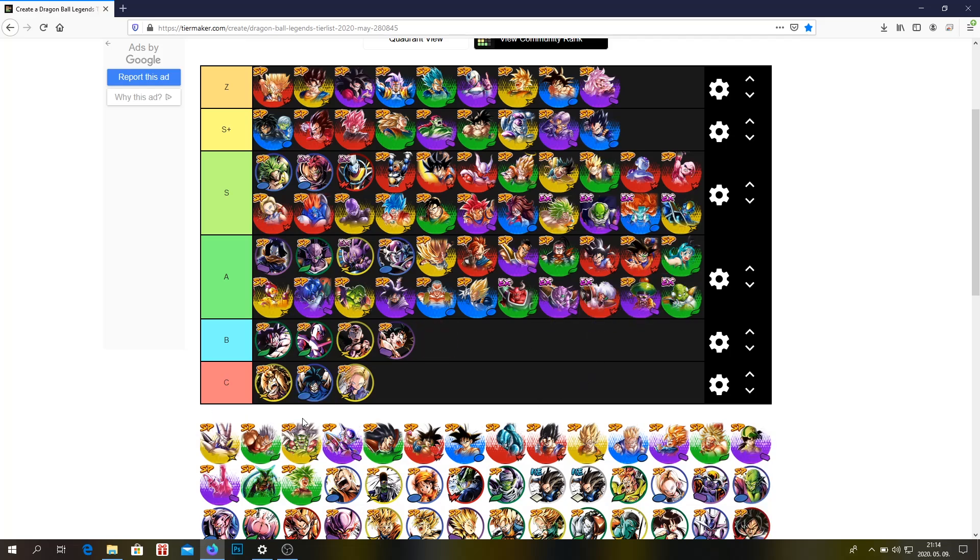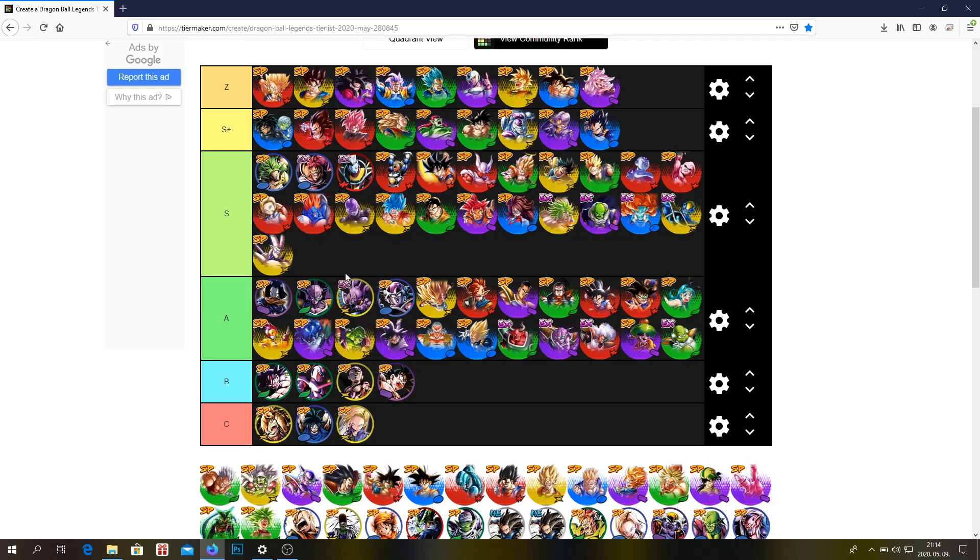Sin Shenron — S tier. I think he's underrated. I only have him at 2 stars so I don't use him, but if I had him at like 6 stars I would use him for sure — he's very good.